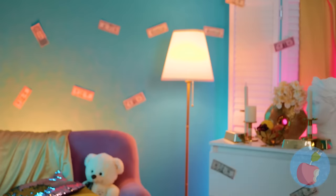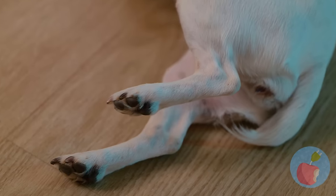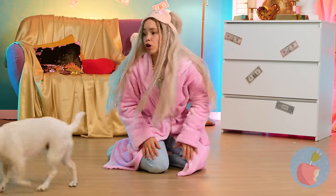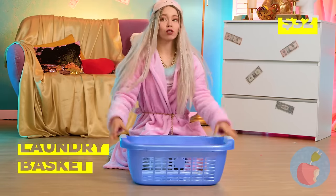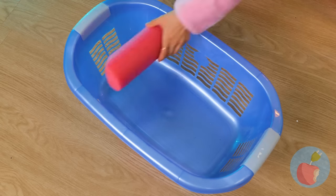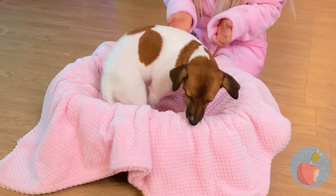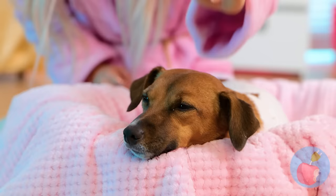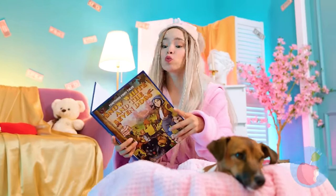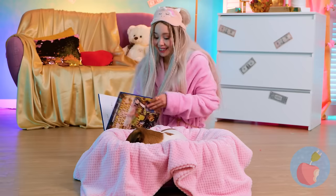It's getting late, almost time for bed — which reminds me, he needs a bed! First let's get him off the floor. Get a laundry basket and some cut-up pool noodles, lay them inside and add a blanket. The final touch: a cute puppy! Don't forget the bedtime story — once upon a time, and they lived happily ever after!